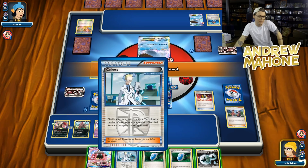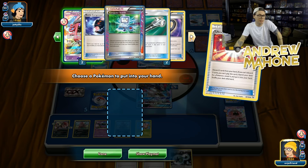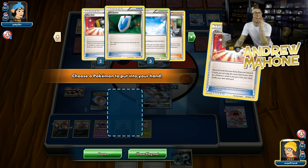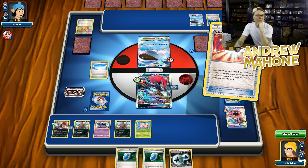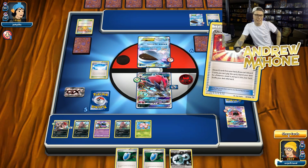Let's go ahead and Ultra Ball — get rid of these guys and get my Seismitoad, who I prized. Oh my gosh, I prized Seismitoad?! Are you kidding me? What is Wailord's attack? High Breaching? 'This Pokemon is now Asleep' — I can't Cappy High Breaching.